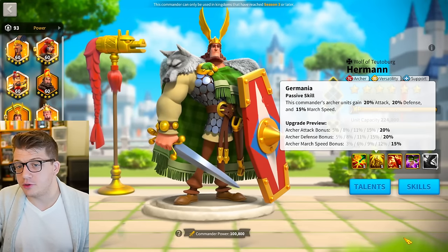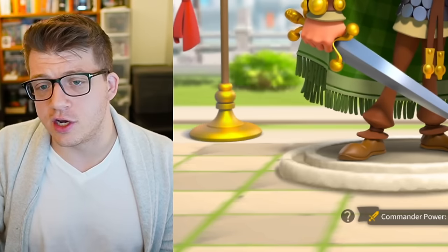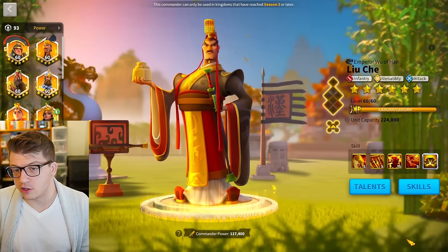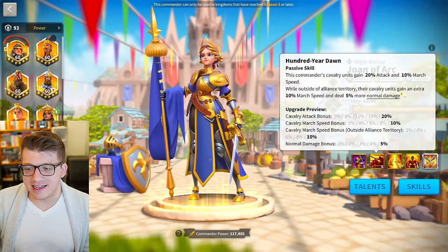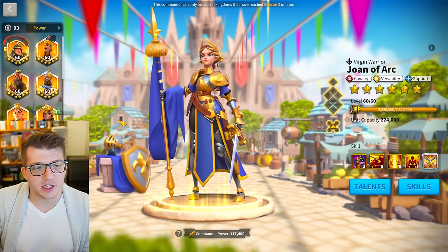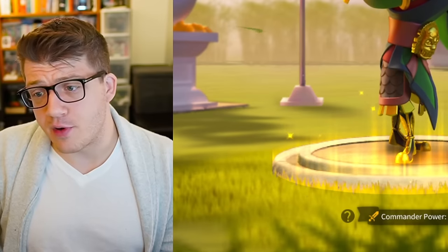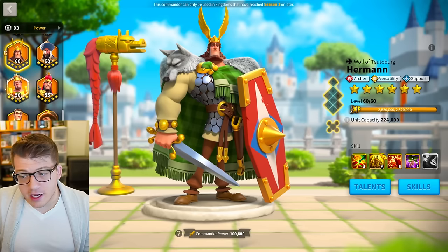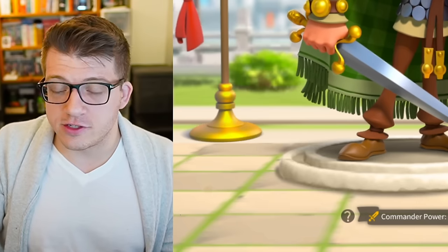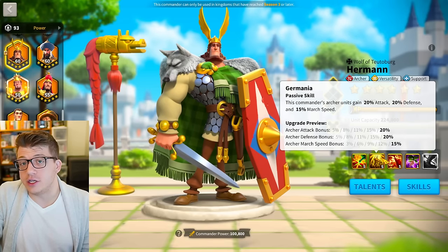At the end of the day, yes, does Herman have fewer stats than Boudicca? Yes. Is he more squishy? Yes. But what I will point you to — Liu Che only has 20% defense and 20% attack, literally the same as Herman Prime, and Liu Che is arguably top three best commanders in the game right now. Joan of Arc Prime has 20% attack, 10% march speed, and 10% health, so Herman Prime literally has more stats than Joan of Arc Prime. Commanders like Guan Yu only have 30% attack and 15% march speed. So from a purely stat perspective, you really can't draw effective conclusions about how good he'll be in the open field.